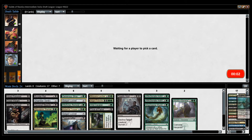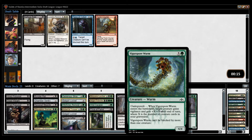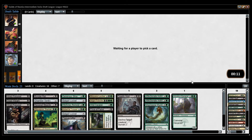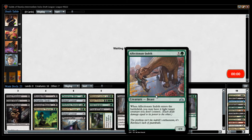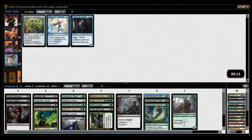Maybe I don't need the Loxodon Giant here, and I think this card is better. It's hard to get card advantage in these colors, but I guess Affectionate Indrik is card advantage.